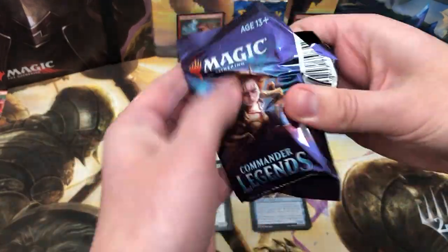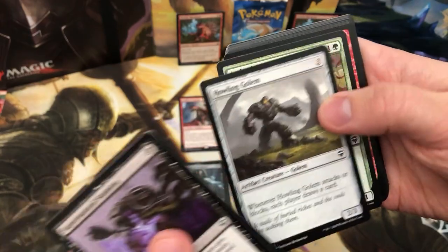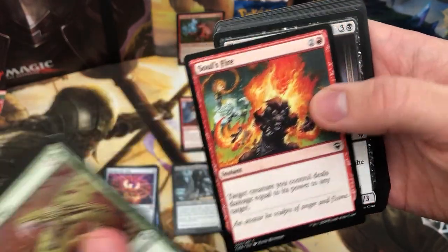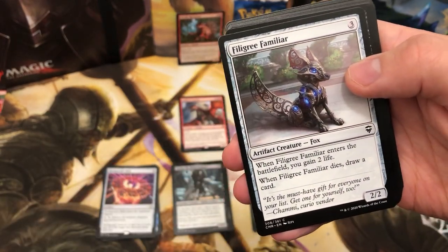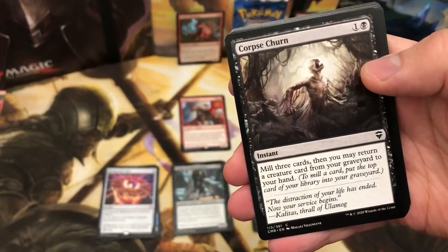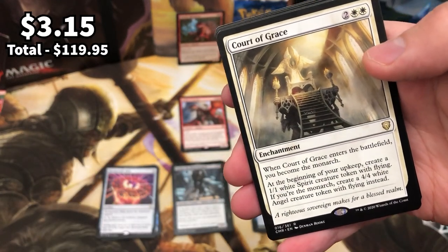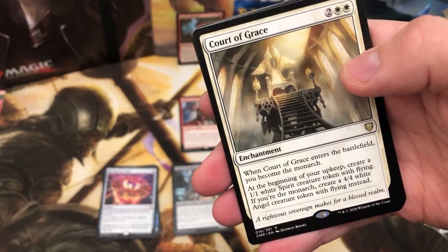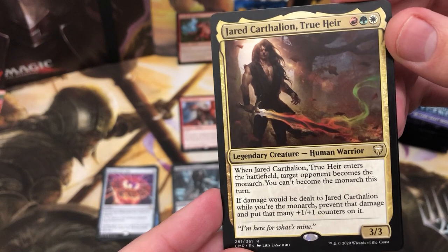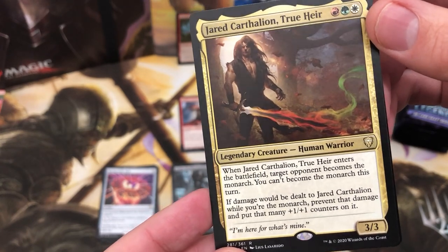If you are brand new to this channel, please do hit that subscribe button. We've got Ambush Viper — a really good option for any deck that's got green in Commander. Filigree Familiar — sort of been downgraded in rarity, like a poor man's Solemn Simulacrum. Far Torment, Volcanic Torrent. Court of Grace is the rare — another Monarch card. We've not hit any cascade cards yet. Oh yes yes yes — the Naya warrior himself, Jared Karlathian. Wicked card — another Monarch, sort of an anti-Monarch card.